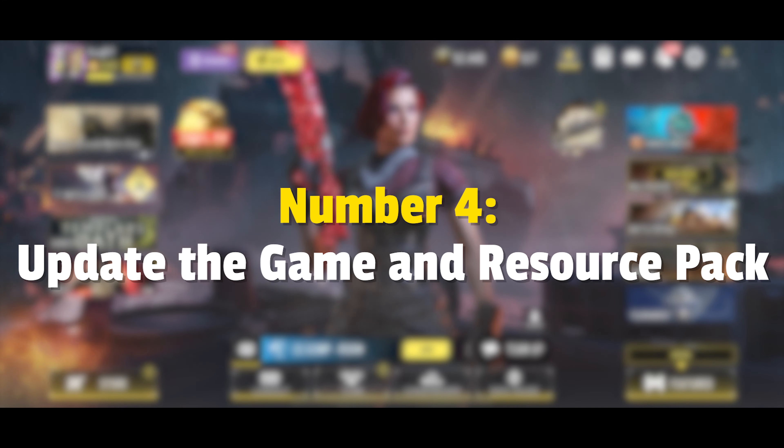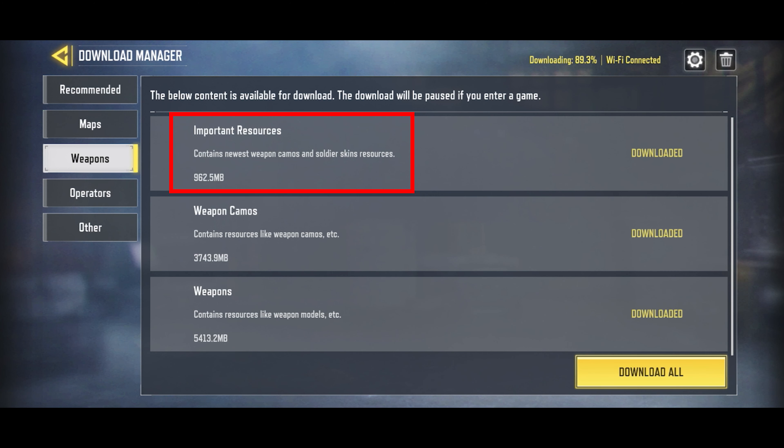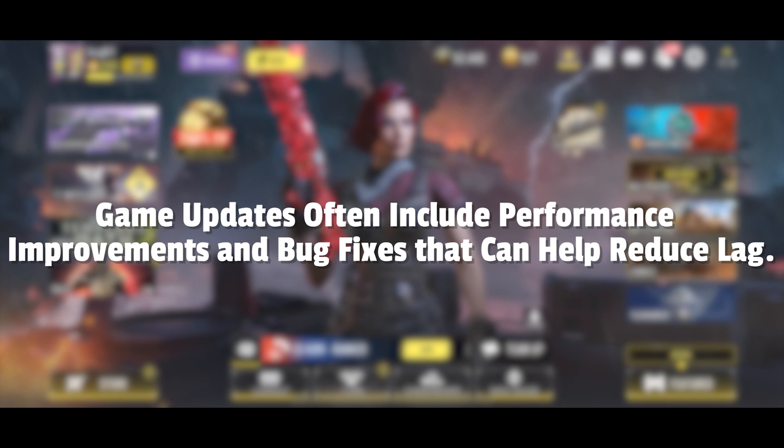Number 4: Update the game and resource pack. Make sure you have the latest version of Call of Duty Mobile installed and all necessary resource packs downloaded. Game updates often include performance improvements and bug fixes that can help reduce lag.